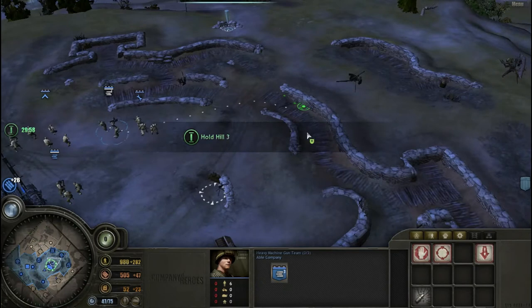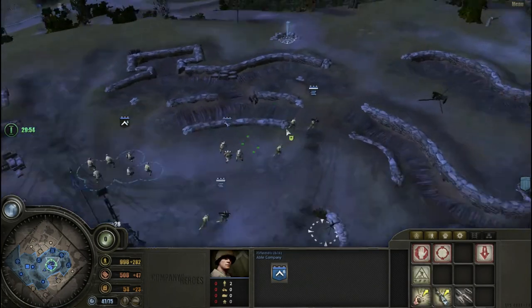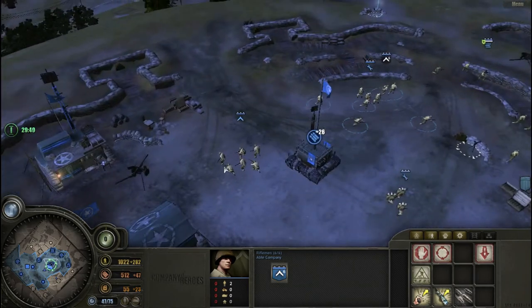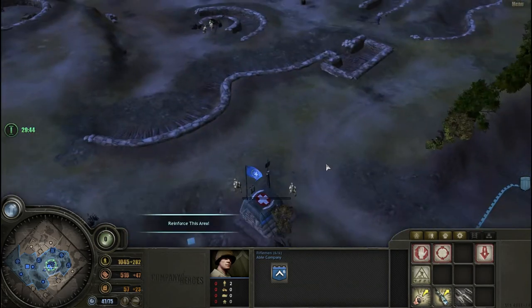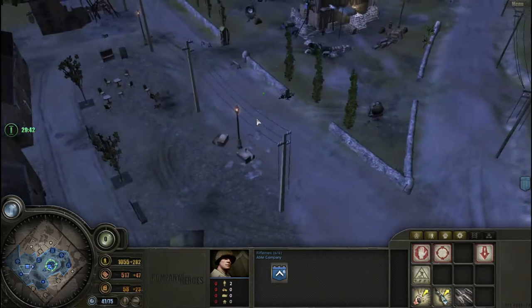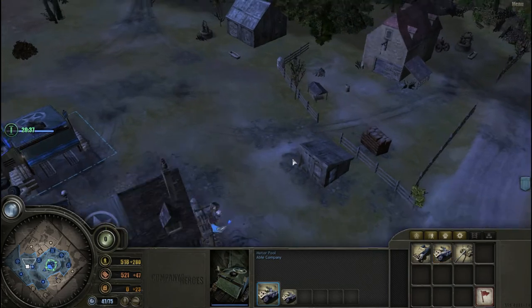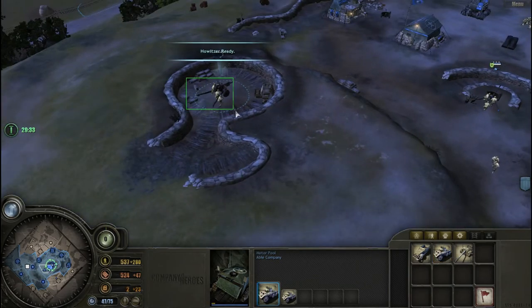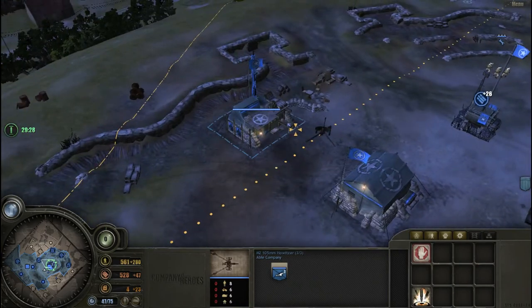That's a lot of places we have to defend. Let's get these 30 cals sorted out, and also man these AT guns. There are three AT guns — that's really good. We'll use these riflemen to move down here to reinforce the area and start making some troops. Looks like we have a lot of manpower. Let's get two armored cars — they should be able to deal with a lot of stuff. Looks like we have a howitzer as well, so that's really good. And also this AT gun.